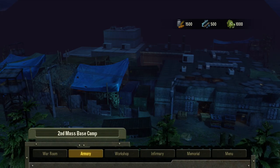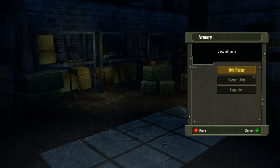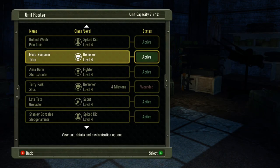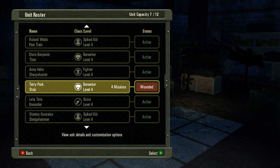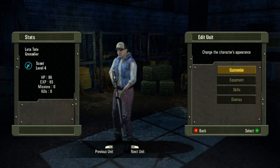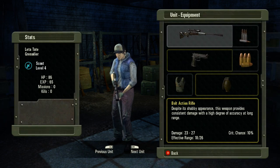The first room we're going to go into here is the armory. Let's zoom down in there. The armory, of course, is where you can check out your unit roster. You can see the list of everybody in your roster. You can check on the status, whether they're active, wounded, and what character class they are.